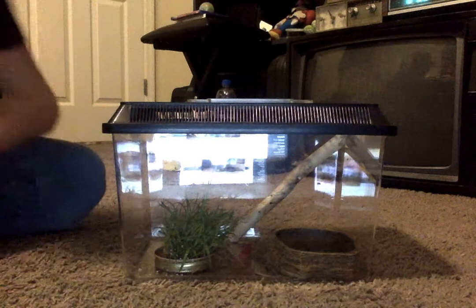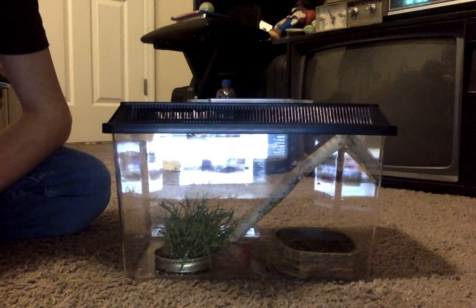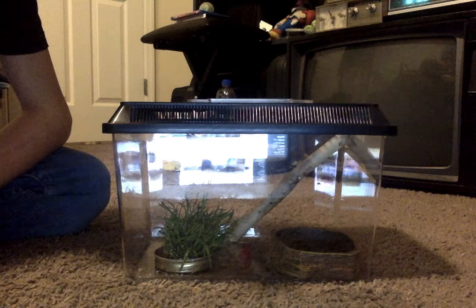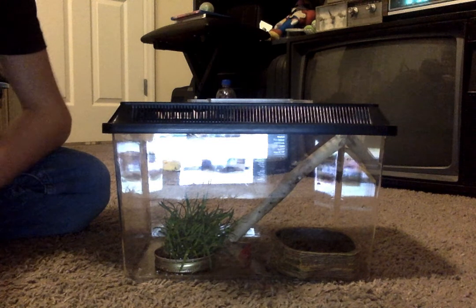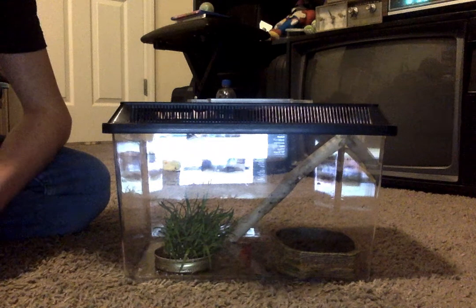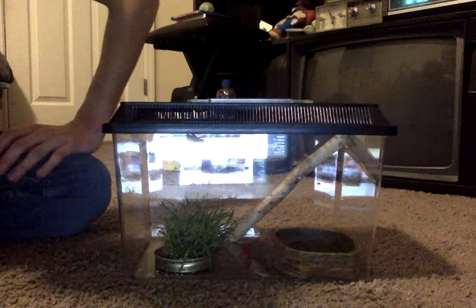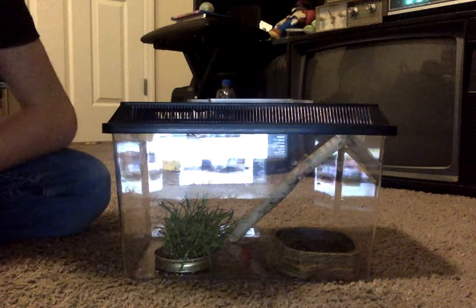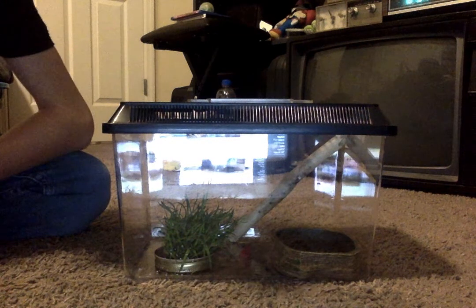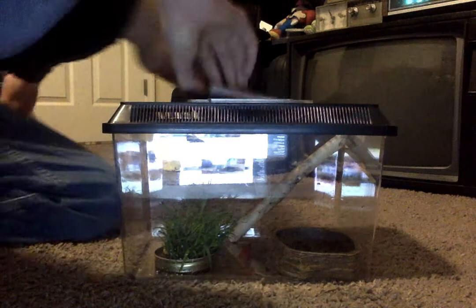His name is Frank because he did escape a few times. He literally jumped onto the sign while the guy was getting him, then jumped off the sign onto a shelf, then off the shelf onto the floor and tried to run underneath the shelves — but they had little blockers there. So I named him Frank after Alcatraz escapee Frank Morris. If I got two, I would name one John and one Clarence, because the Anglin brothers are the two people that escaped with Frank.